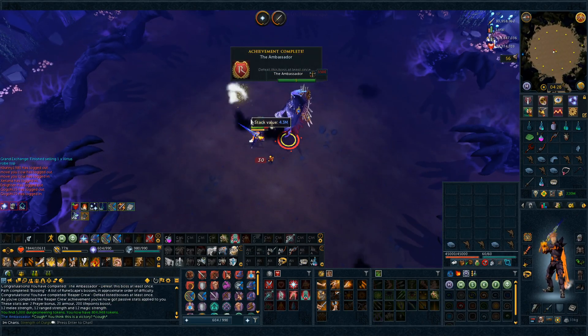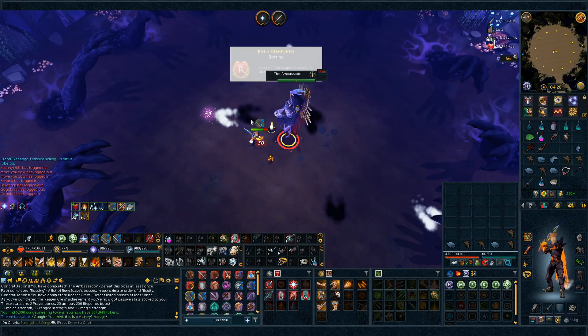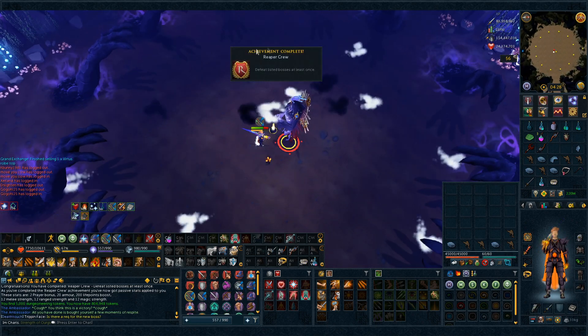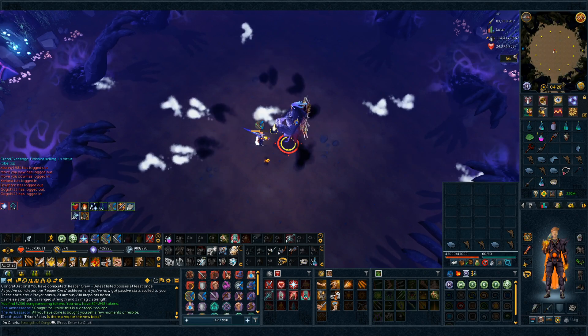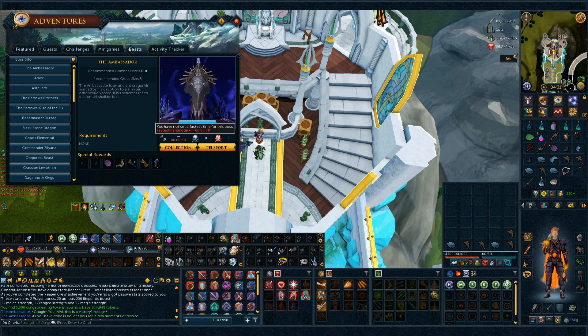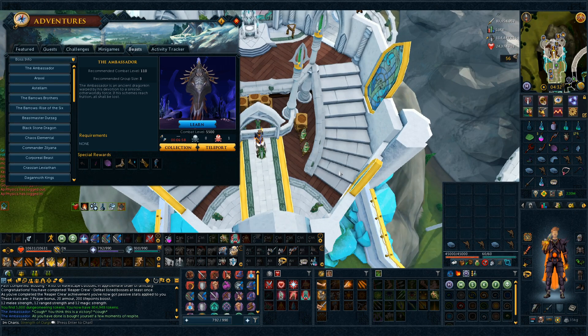Yes! I did it, I finally did it! Path complete — bossing, we've killed one of every boss — Reaper Crew, we did it! One kill of every boss, and of course we didn't get a drop on our first kill, that would have been insane. Our time was seven minutes, which I think is pretty good for the first kill. I one-cycled it, and I absolutely burned through my yak on the last phase. The second mage onslaught was just destroying me — I need to learn how to deal with that better. But we did it, that's all we care about right now.